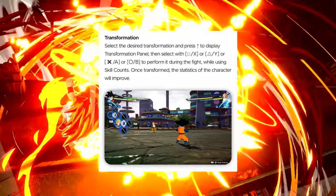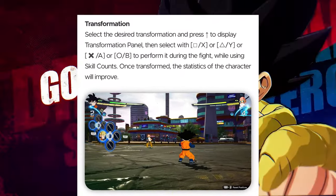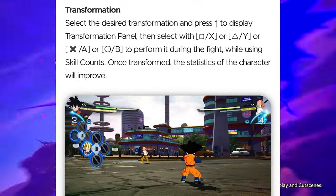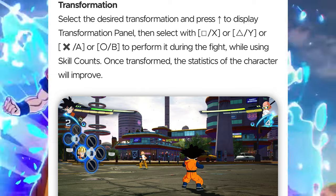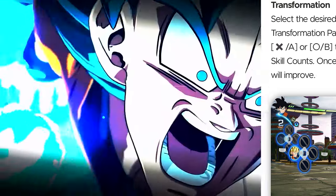Transformation: select the desired transformation and press up to display the transformation panel. Then select square/X, triangle/Y, X/A, or circle/B to perform it during the fight while using skill counts. Once performed, the statistics of the character will improve — so when you transform, there's going to be a big stat boost. We already knew that.